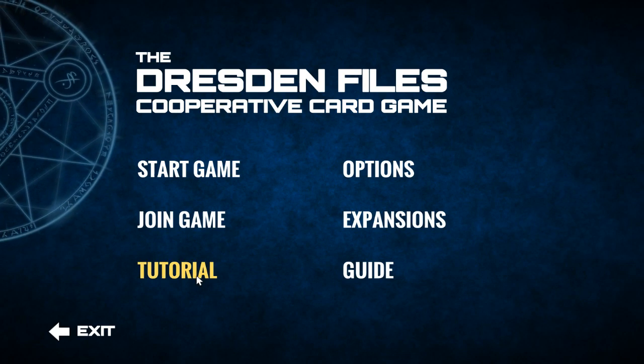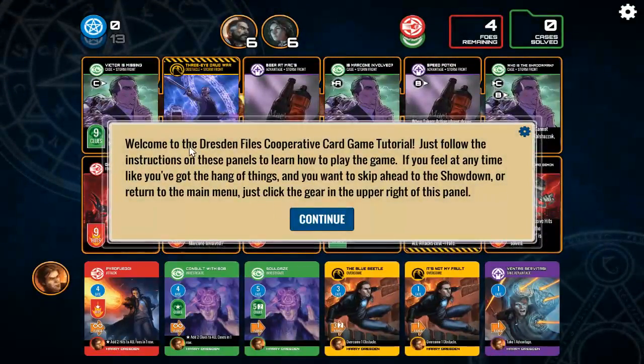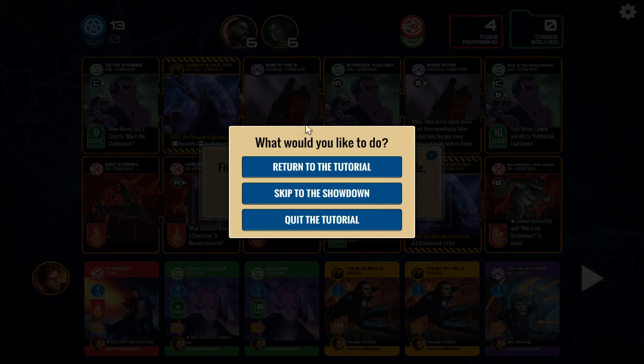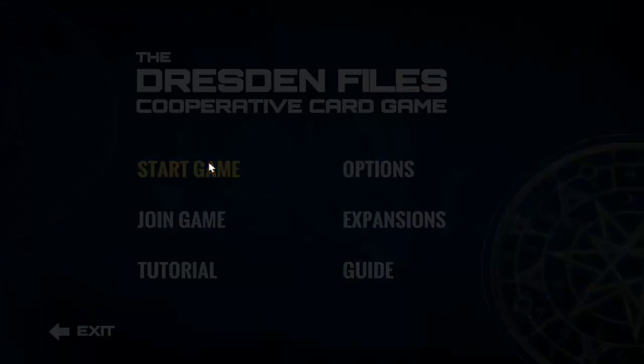Let's go ahead, shall we jump into the tutorial? Welcome to the Dresden Files cooperative card game tutorial. Just follow the instructions on these panels to learn how to play the game. If you feel at any time like you've got the hang of things and you want to skip ahead to the showdown or return to the main menu, just click the gear in the upper right of this panel. Alright, I think we're in good shape here. Awesome! We'll go ahead and quit that and start a new game.